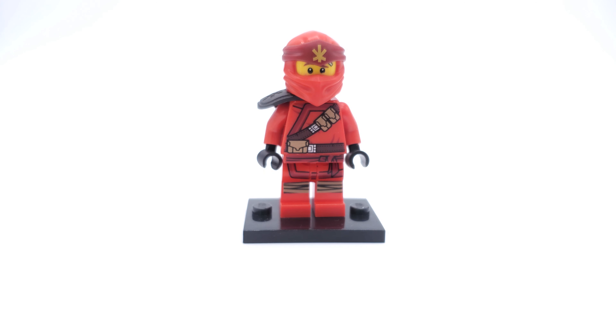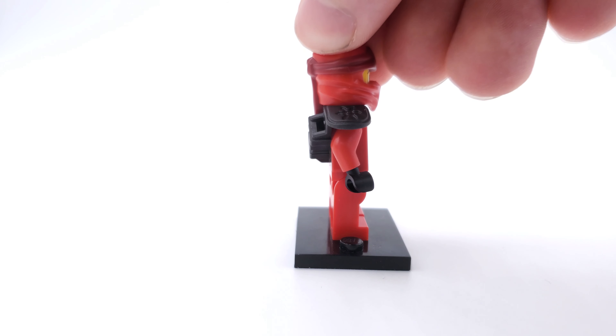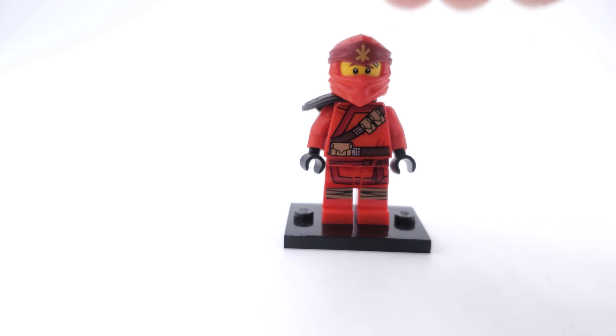Like the ZX, or even the last Legacy version which I liked a lot better, or the Honor Robes which is probably my favorite. Still utilizing the same hood as the Legacy version, but with a new elemental symbol printed on it in this orangish color which I don't really like much. We've also got this new shoulder pad piece in gunmetal with a shuriken-type symbol on it, which almost seems to become a new emblem for the ninja.